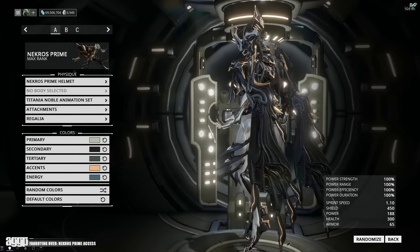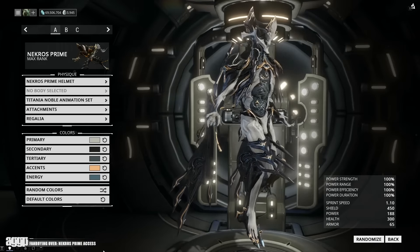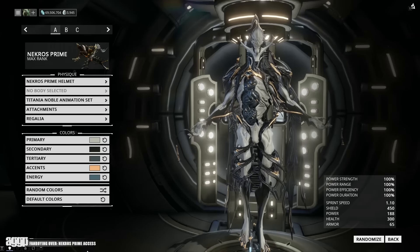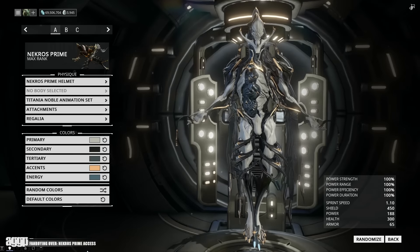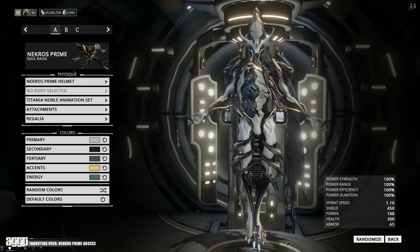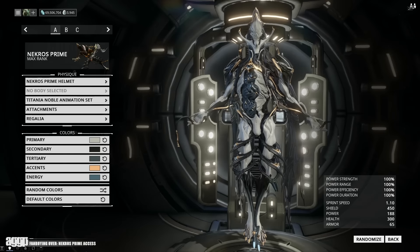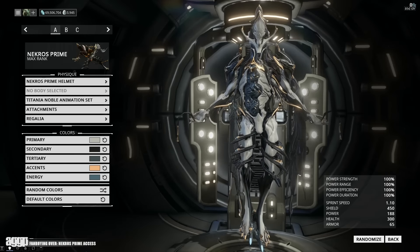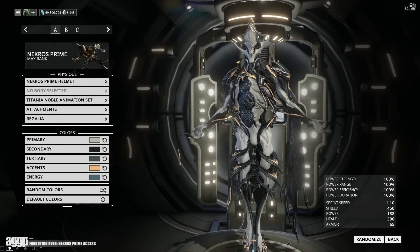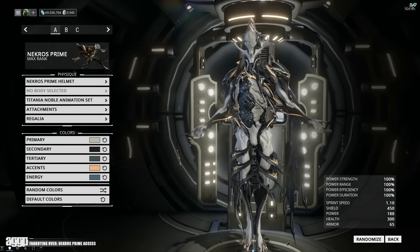That aside, a lot of his detail comes off almost raven-like, with feather-like details on the sides of his chest and those two massive wings springing from his back, which really just makes me feel bad for Zephyr. At first I didn't like them, but then I tossed on the Titania syandana and BAM — it all comes together. And aside from his dope helmet and golden toes, the only thing left to mention is that his guts are literally just out, and apparently also adorned with gold.